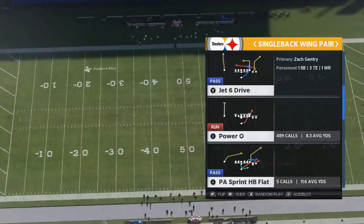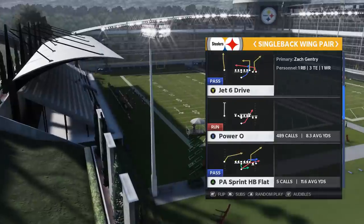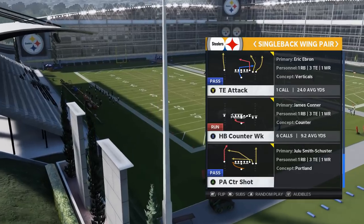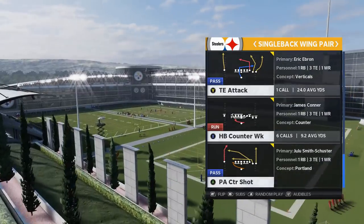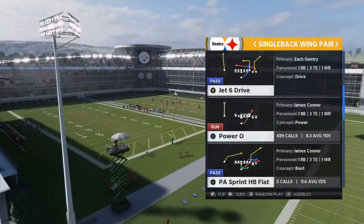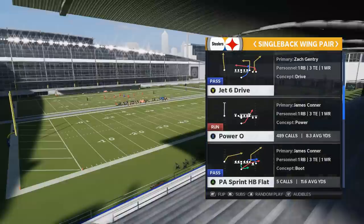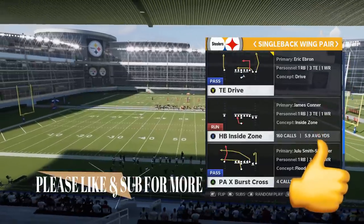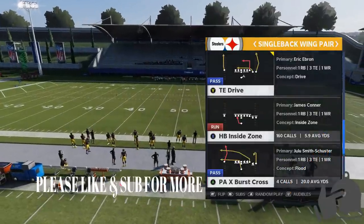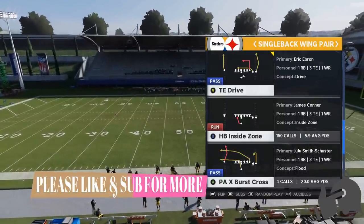I did touch on the Power O in a previous video from the Saints, and I'm going to expand upon that here because there are a couple of really good pass plays that you can make out of this that the Saints playbook doesn't have, like the PA counter shot. I should have at least one or two pass plays at the end of this video to give you guys a full scheme. If you want to see the full scheme, it'll be on my Patreon or my join now community tab — link in the description below.